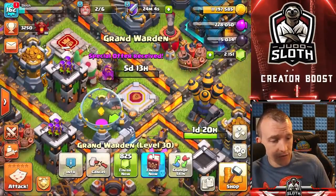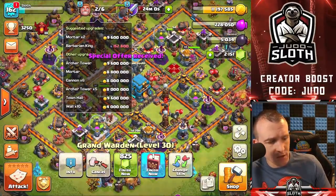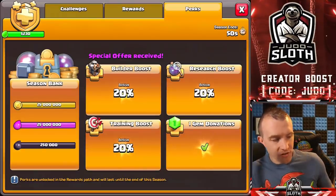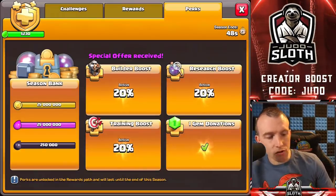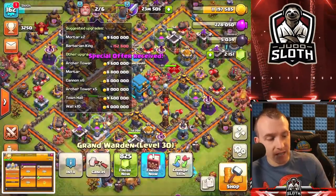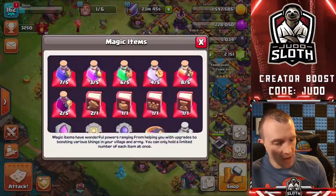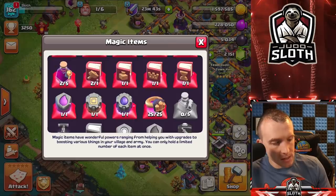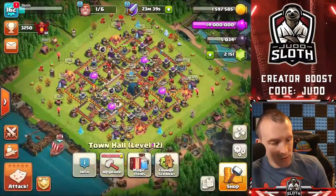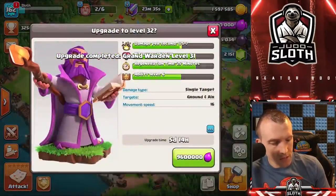What else could we upgrade? We have 50 seconds, we need to speed up. I have the Season Bank filled ready to go, and I have the Training Builder Boost for 20%, so I'm getting upgrades quicker. We are time pressured. Archer Tower — let's get that upgraded. Do we have anything in the magic items? We have the Rune of Elixir, we might as well use that. Let's get this Warden finished off and upgrade him up again.